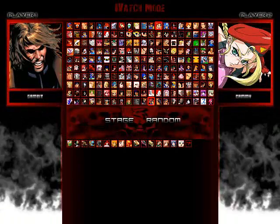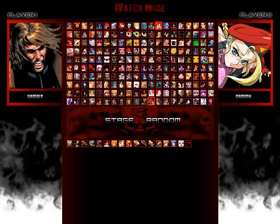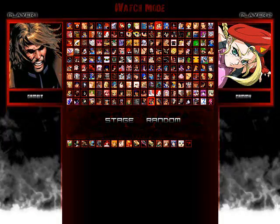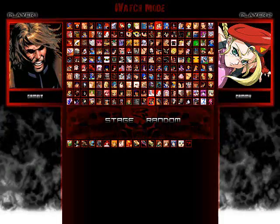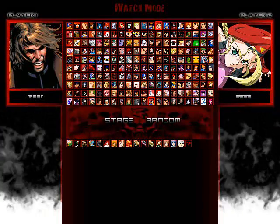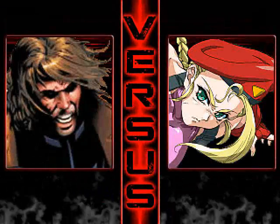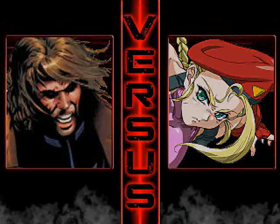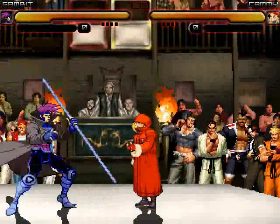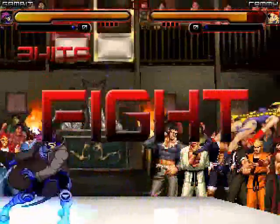Hey everybody, welcome to Beauty Battle 1881. We got a pretty intense 1v1 fight — Gambit going up against Cammy — and this battle will take place at a random stage. Hope you guys enjoy. The Rage Incasion is about to face one of A-tier's most broken characters with the blonde bitch. Will his card tricks and staff skills see him through to the end? This should be a very wild war here. Let's see who takes this set. Round 1, here we go.